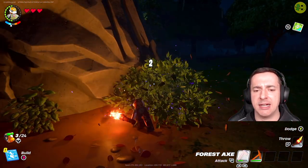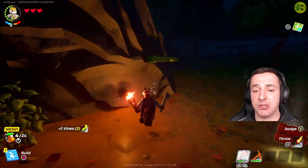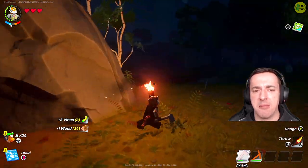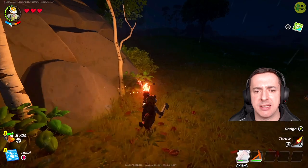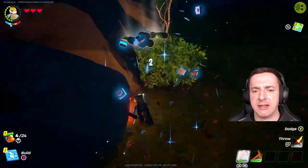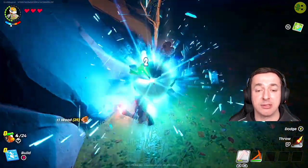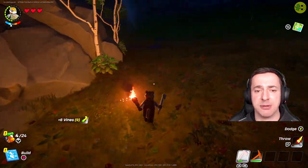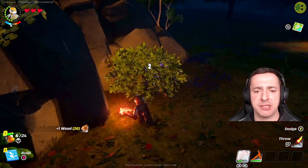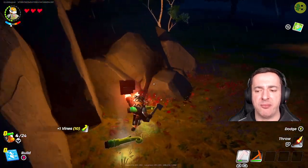Here's our axe, here's a bush, we're going to chop away here. I'll also show you how to assign that torch to your left hand so you can work with your right hand chopping or mining, enabling you to run around in the dark. Once you chop these bushes, that's where you'll get the vines — you can see I've got lots of vines now. You can also get a bit of wood from that as well, so that's pretty cool.